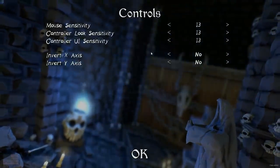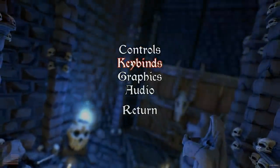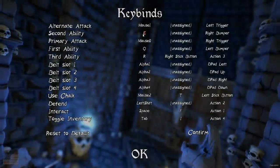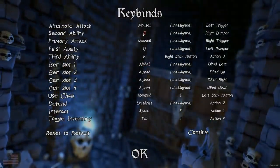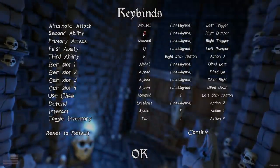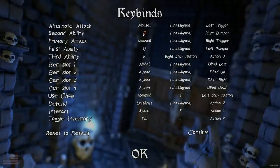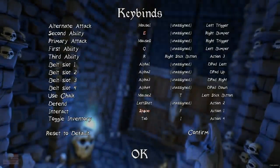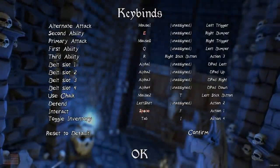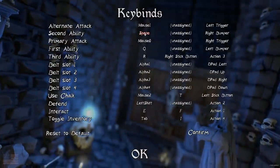In the options menu there's controls, mouse sensitivity, and controller support. I'm using a mouse and keyboard, for the record. In key binds, unfortunately only two of the mouse buttons are recognized — I can't use middle mouse button or my thumb mouse buttons, which is kind of weird. Another weird thing is that if you want to interact with something, it's spacebar of all things. Normally I'd associate picking things up with E, so I went ahead and reassigned that.